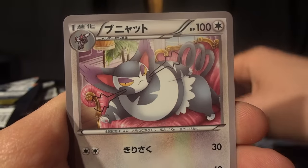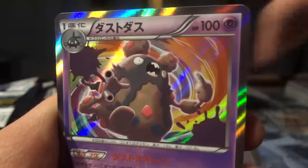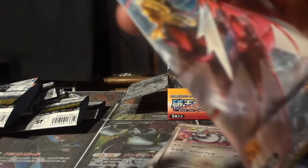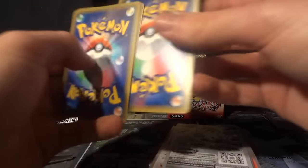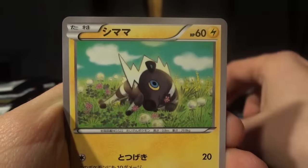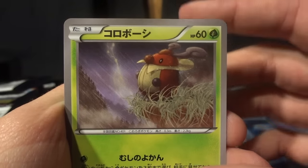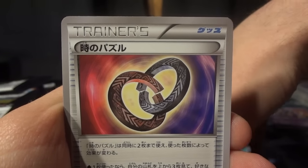There's another Frogadier, another Purugly, and a Garbodor as a holographic card — interesting choice, but they went there. I've noticed that the set is predominantly water and psychic type plus a lot of light and dark cards, not super colorful especially in their choices of EX and Break cards, but there's a cool variety of Pokemon in here. There's a Clefairy, a Blitzle, a Froakie, and a Kricketot — I thought that was a Ledyba, just dreaming that the Ledian line is in the set.